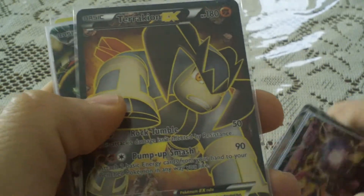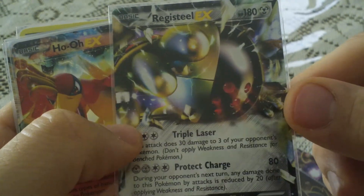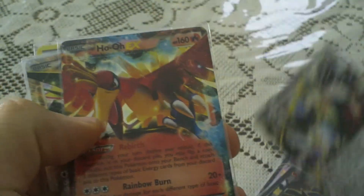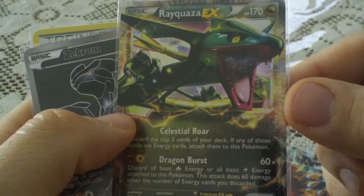Then I pulled a full art Terrakion EX, which is nice. I pulled a third Registeel — I don't know why but I keep pulling this EX, but I can't complain, it's actually pretty alright. I also got a Ho-Oh EX and a fourth Rayquaza EX.